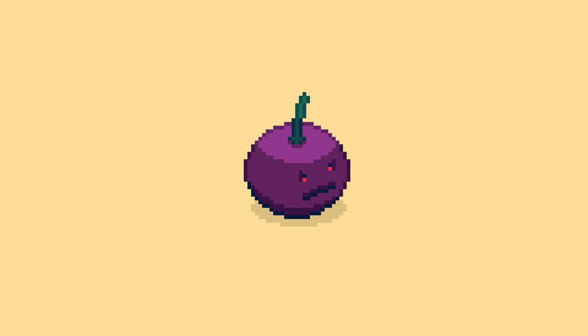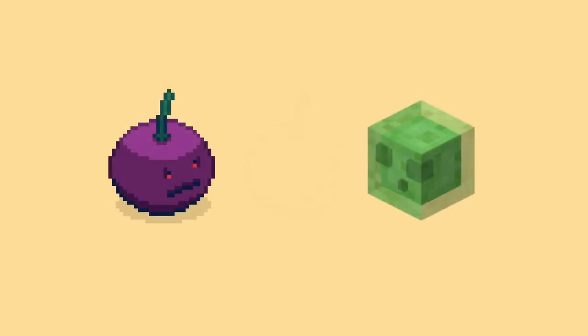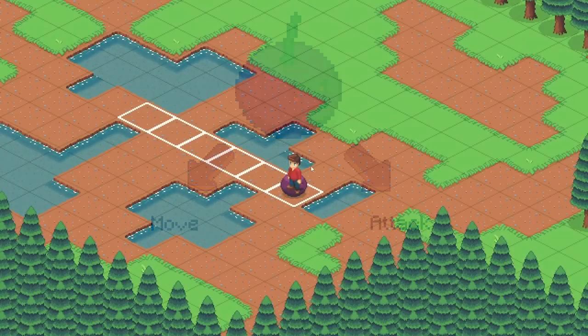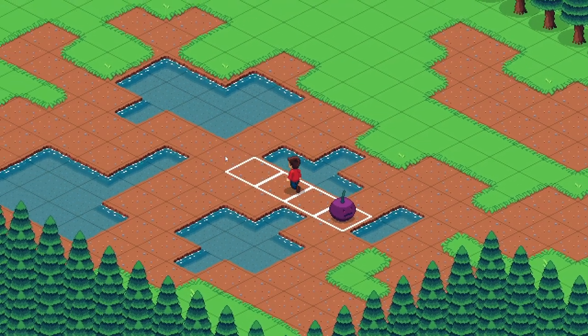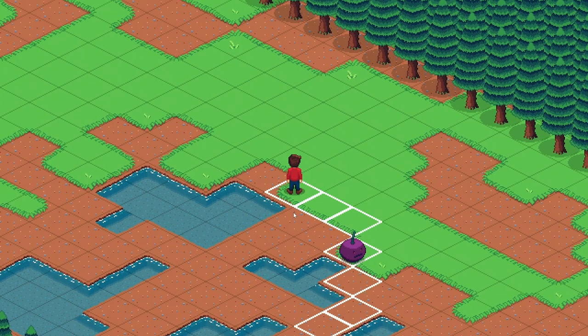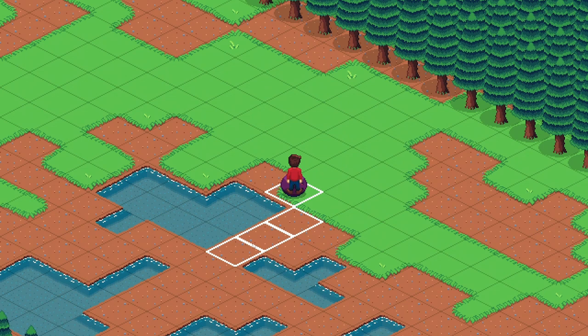The grape monster is meant to be one of the beginner enemies the player will encounter, like the slime in most other games. The only actions I want the grape to make are to move towards the player and attack if they're close enough. Since I already had the pathfinding script finished, it was quite easy to get the grape moving. Right now the grape will only move when I press a certain button, but when I press it — voilà — it follows the player.